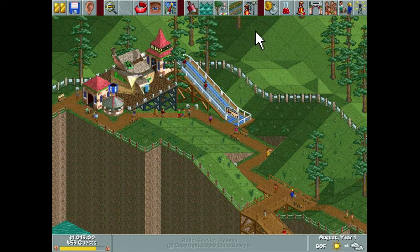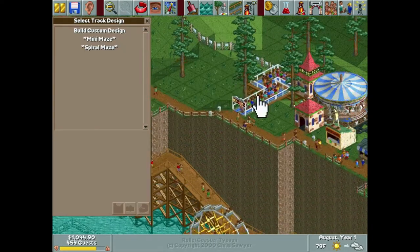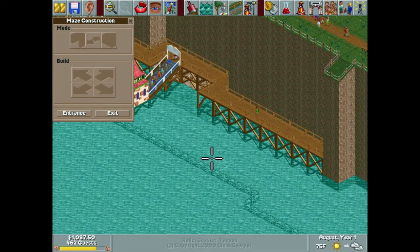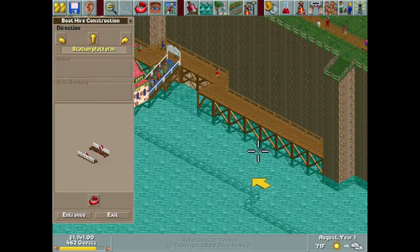Let's add one more small thing — I'm thinking a hedge maze — and then we'll take out a loan and build a coaster. I'm not sure which one yet. Oh, and now that we have this lower section, we can also very easily do a boat hire. So we'll do a boat hire and a hedge maze, I think.